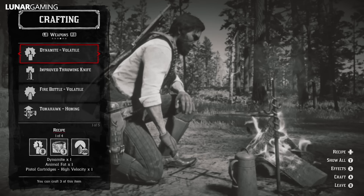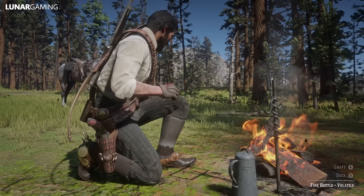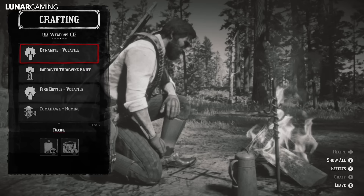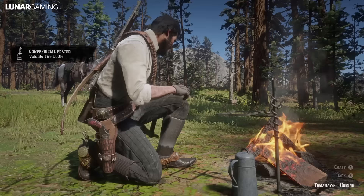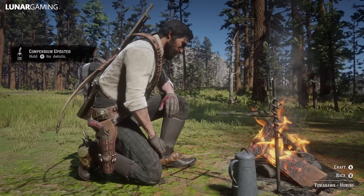While picking up the hatchet, machete, and cleaver, make sure to read the recipe for the improved tomahawk, homing tomahawk, volatile fire bottle, volatile dynamite, improved throwing knife, and poison throwing knife. All six of these need to be crafted at the campfire first in order for them to show up in your compendium. The improved tomahawk and improved throwing knife are given as recipes in chapter 2, so you should already have them. The homing tomahawk, volatile fire bottle, volatile dynamite, and poison throwing knife can be purchased from the fence and then crafted.